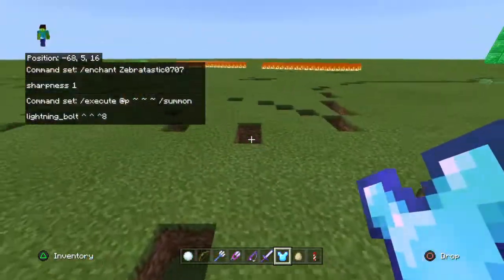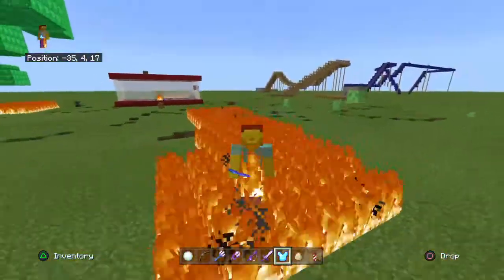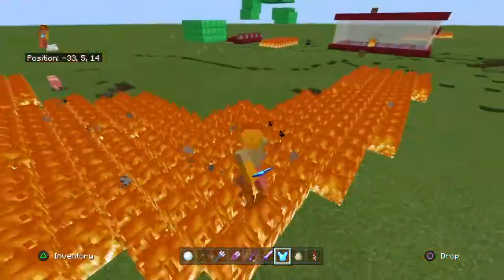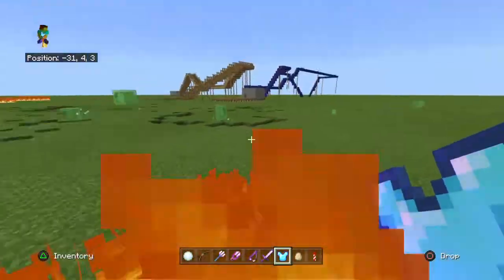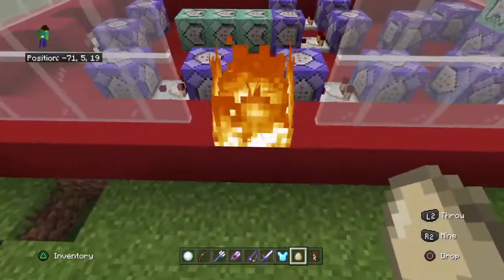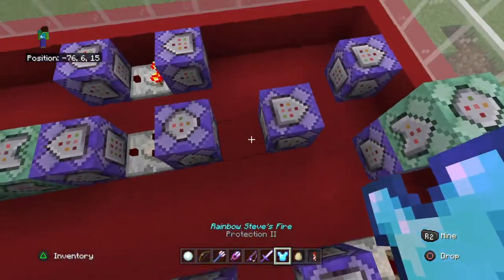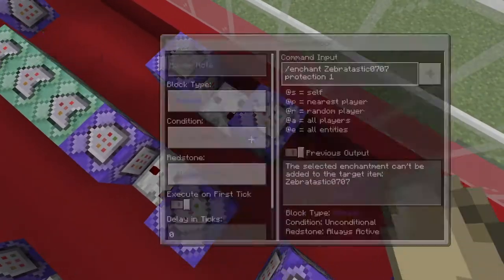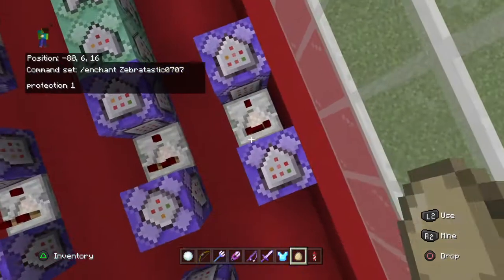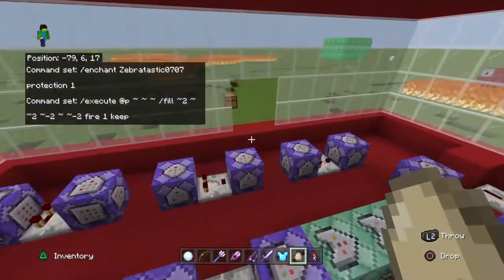Now for the next one is Rainbow Steve's fire. And if you walk anywhere that you touch, it will do fire. This is kind of Red Steve's powers, but still. So how to do it is: slash enchant your name, protection 1. Then a redstone comparator right here. And then all of that, and it will give you the fire.